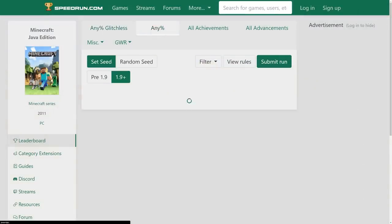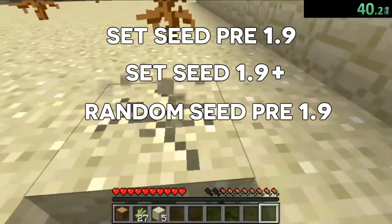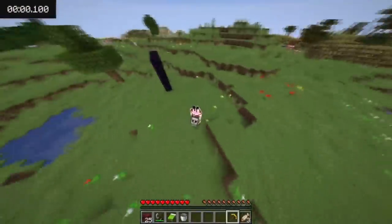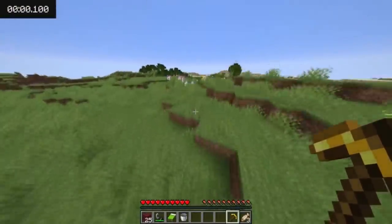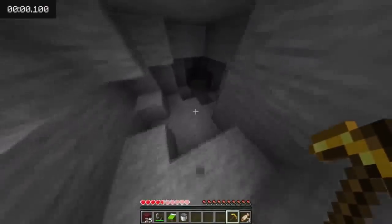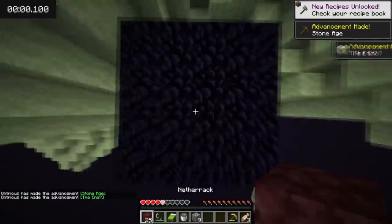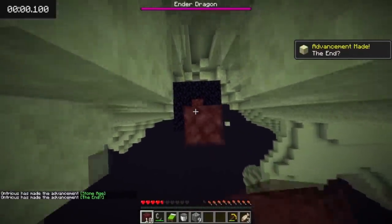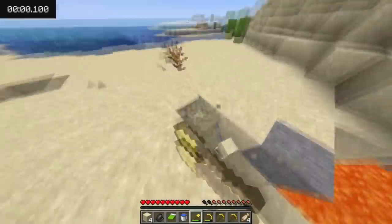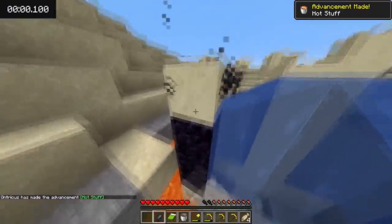Both Any% and Any% Glitchless have the same four categories: Set Seed Pre 1.9, Set Seed 1.9+, Random Seed Pre 1.9, and Random Seed 1.9+. Set Seed speedruns use a specific seed every time, optimised for the speedrun, so runners know where all the important things are such as ores, villages, and even the stronghold. Essential features like a nearby stronghold with most of its eyes of ender already in it, accessible ores, and nearby desert temples or villages make Set Seed runs all about memorisation and perfecting specific techniques.